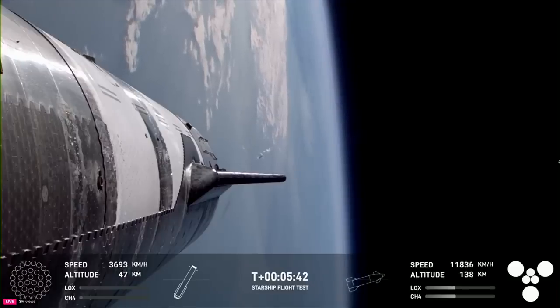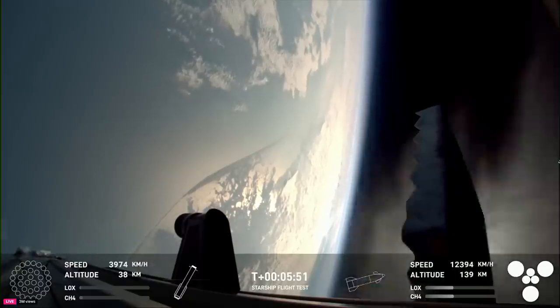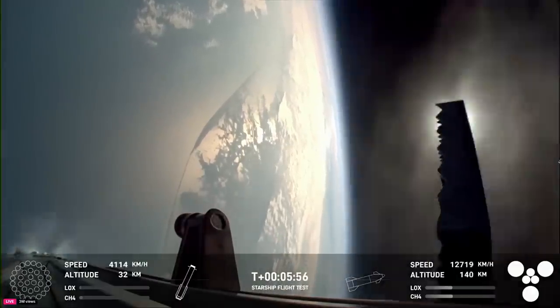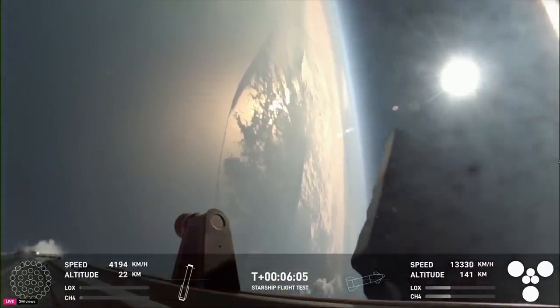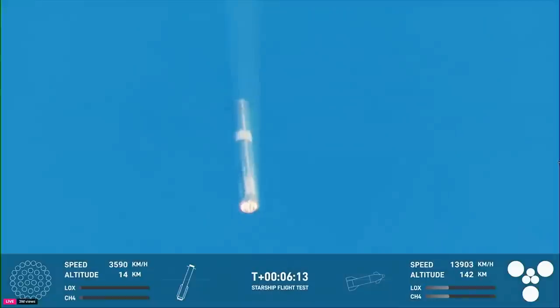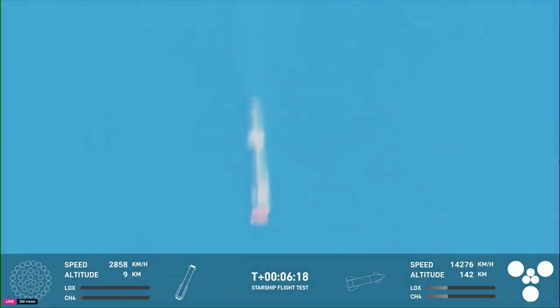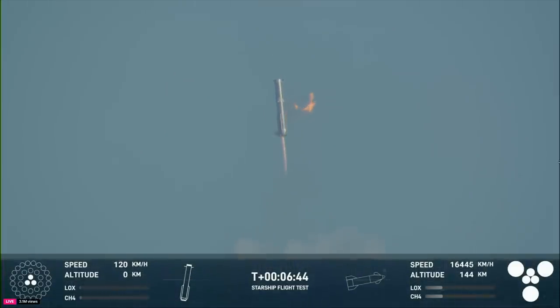We're still going to get a lot of good flight data with the booster, and especially with the ship. We have an additional objective today: an in-space relight of a Raptor engine, which will help set us up for being able to do deorbit burns — important for orbital flights. Ship chamber pressure is phenomenal. What you're seeing on screen is a view from Super Heavy as it makes its way back down to Earth. We are attempting an offshore landing of the Super Heavy booster — a soft splashdown off the Gulf Coast of Texas. The landing burn has begun: 13 engines lit, now down to three, just as expected.